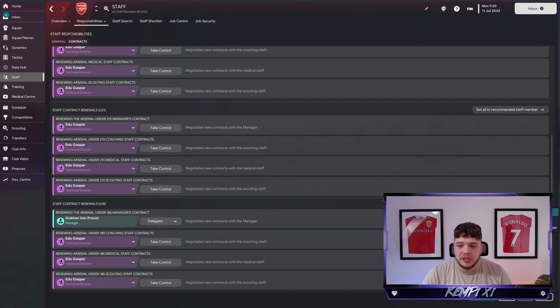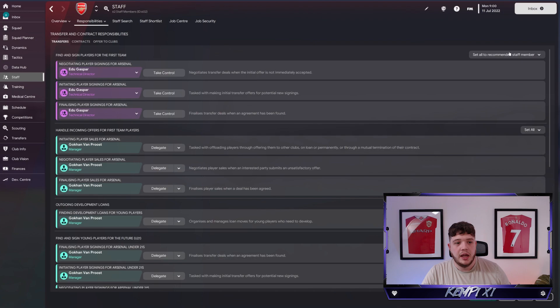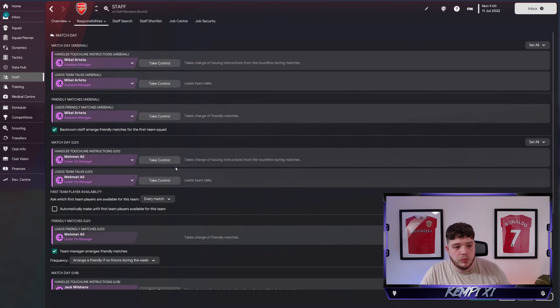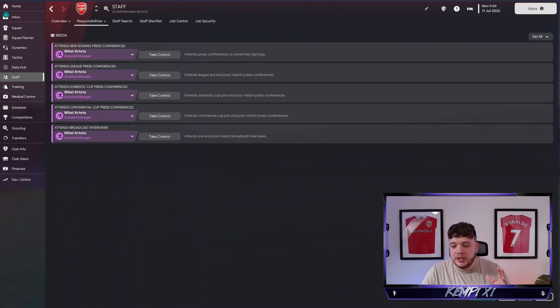In terms of staff and contracts, make sure you delegate all of these because you don't want a role in them - unless you want to be doing staff improvements yourself, in which case keep those. Another thing which is completely your choice: if you want to let Mikel Arteta do all his own transfers, set the negotiating and incoming offers to him. However, if you want to be in charge of transfers yourself as a full-on director of football, keep those as your responsibility.